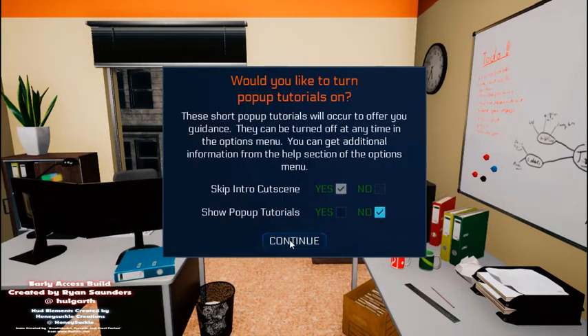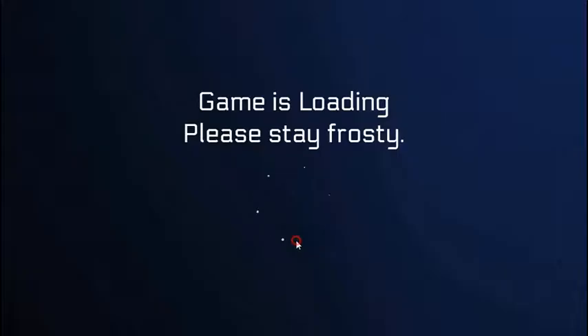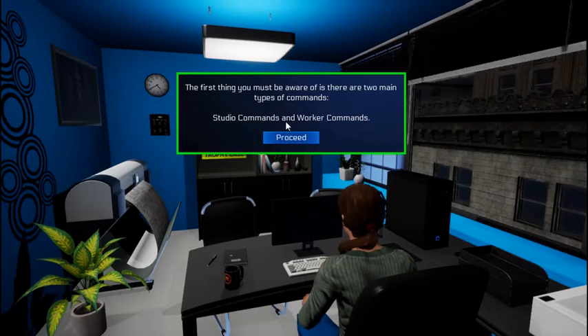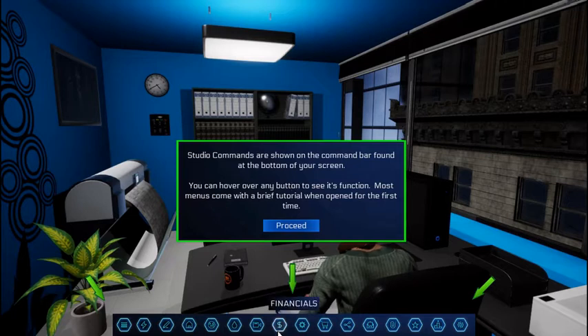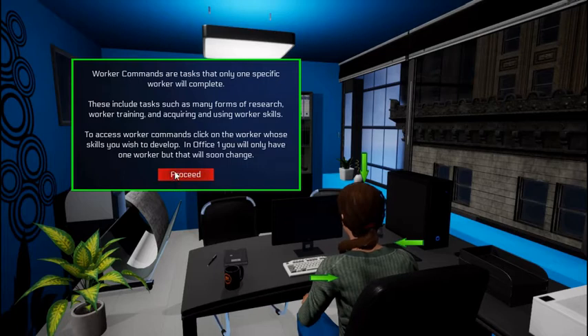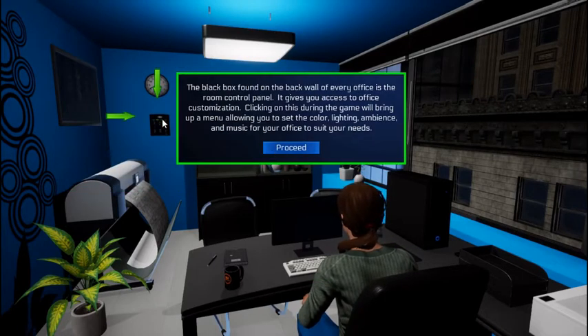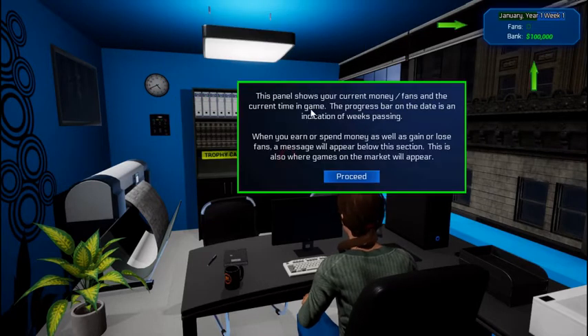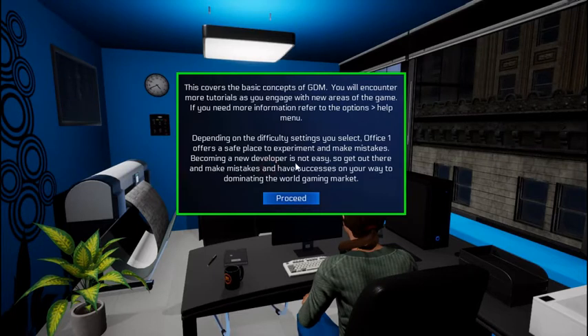We're going to skip the pop-up tutorials — well, no, let's take a look at them. This is your first office. Let's go over a few basics: two main types of commands — studio and worker. Studio commands are shown on the bar down here. You can hover over any button to see its function. All the work that workers perform, such as making new games, engines, contract work — also where you spend office perk points and upgrades. Worker commands: click on your worker. The office control panel shows your current money, fans, the current time, a progress bar, and bonus tasks.